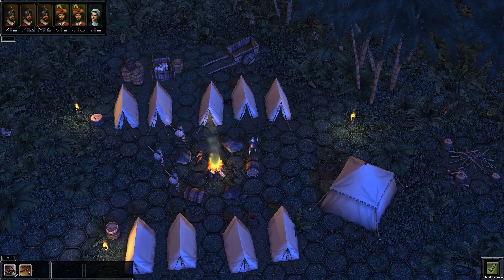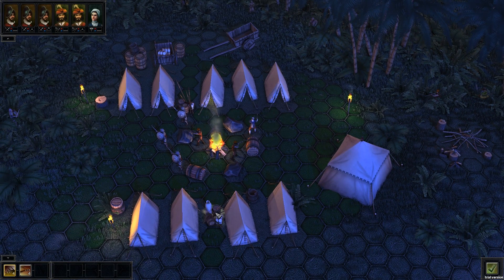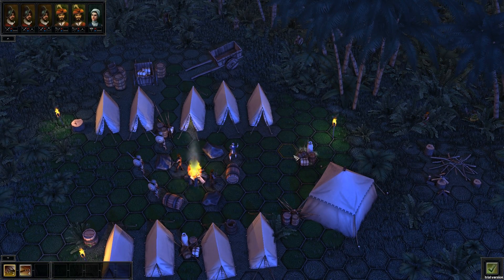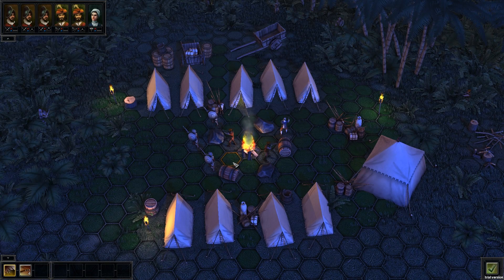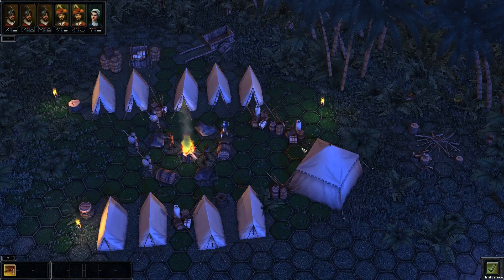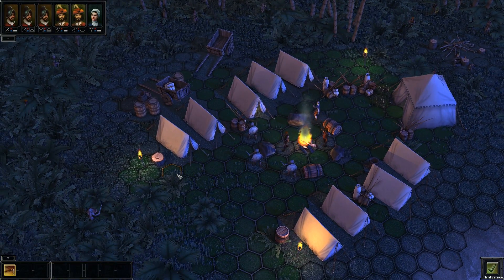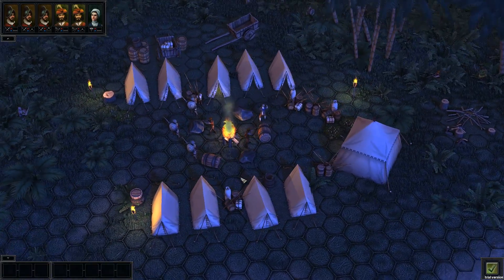I'll start out by blocking off some of these points of entry, just so it's a bit easier for me to control which way the enemy will be coming from. I'll place my last barricade there. Then I'll be placing some spike traps. That'll do it. Let's begin.